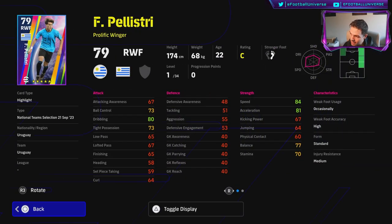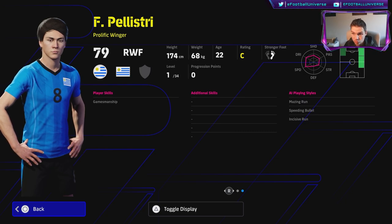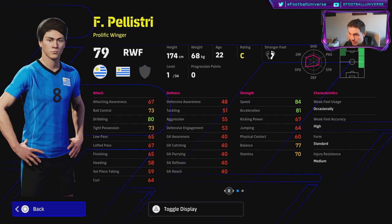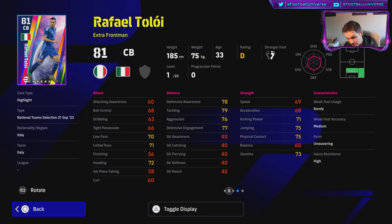Palestri is fairly decent — good balance, speed and acceleration, and he goes to 34 levels, getting close to 90. But his lack of player skills is really what kills him; he won't stand out too much. Garnacho would even be a better option even though Garnacho was on the left flank, so that's a bit of a disappointment.